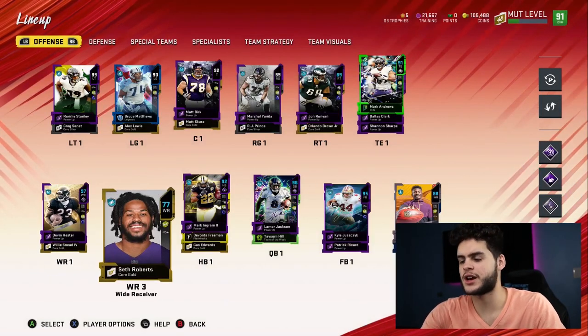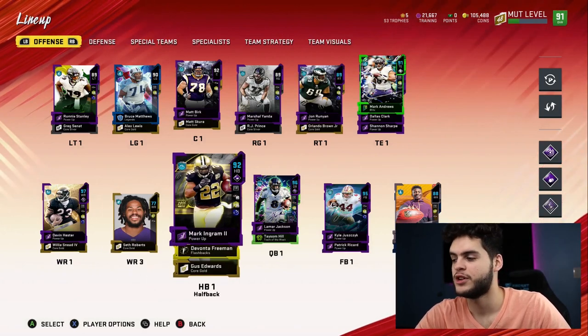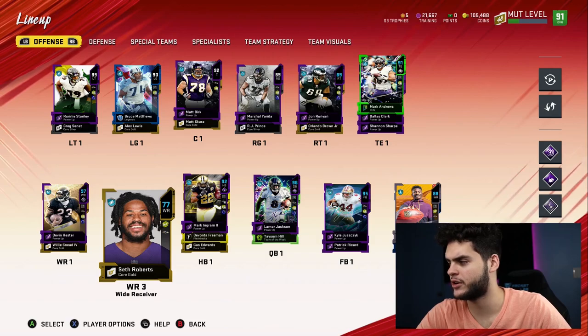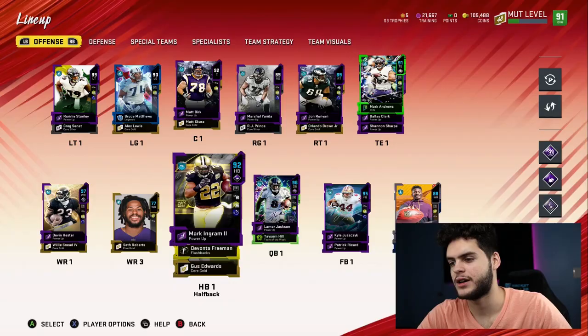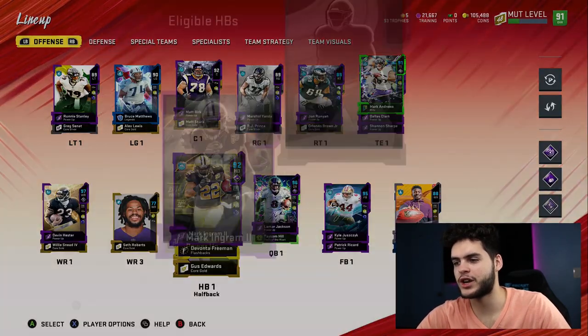Seth Roberts — not really going to go deep on him. Sometimes you've got to do what you've got to do on a theme team; there aren't many other wide receivers to fill that spot, though he probably could find someone better. There's probably no better options than Willie Sneed or Miles Boykin.